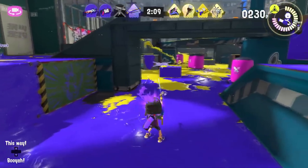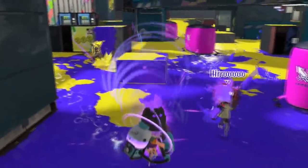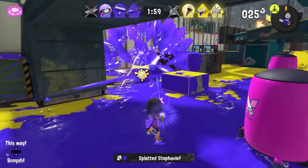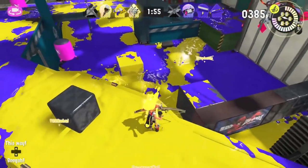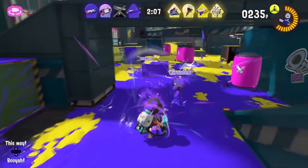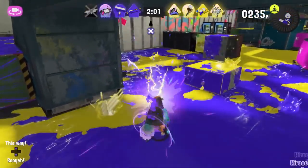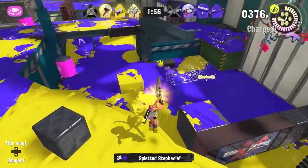Then we get to something new. That Splat Charger has a brand new, absolutely insane special. Remember how the squeegee is able to steal ink? We finally have a special that not only steals ink, but then fires it back at the enemy team in a big blast. It can also be used to defend teammates. I'm glad this special is short, because it could easily be used to defend a Rainmaker Carrier. Imagine using this special to stop an enemy team from taking his own in overtime? Evil. It's gonna happen.